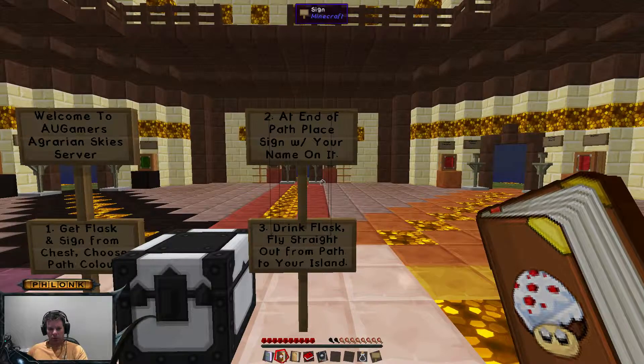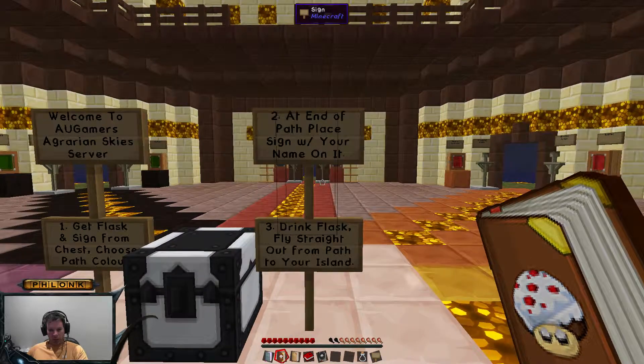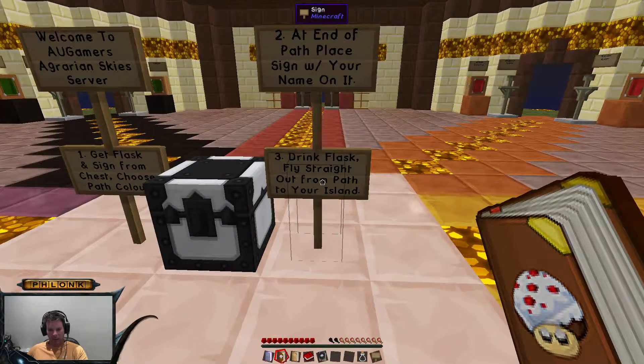Number two: at end of path, place sign with your name on it. And number three: drink flask, fly straight out from path to your island.